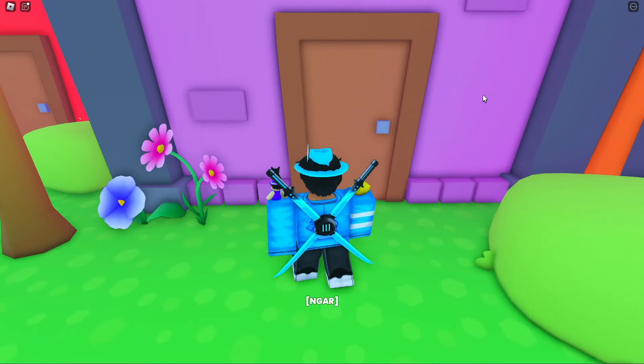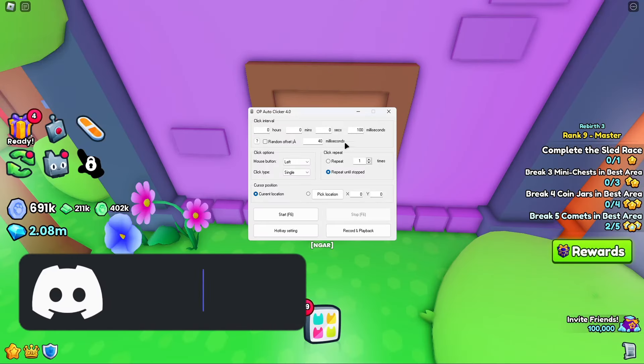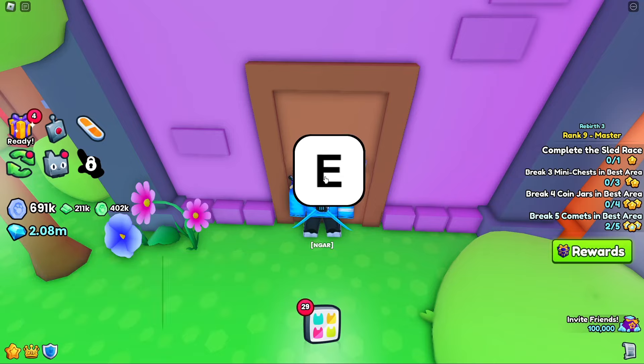The first thing you want to do is actually come to this door and say knock knock, and then this E-button will appear. Then grab your auto clicker, or you don't have to have an auto clicker — you can just repeatedly click this, and then just start clicking it until it opens.